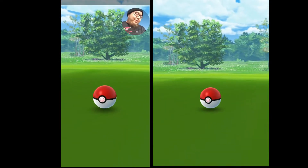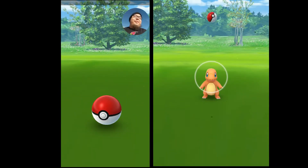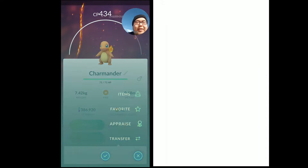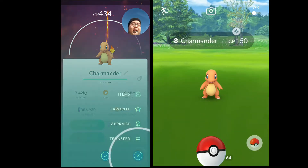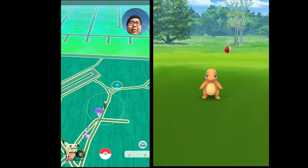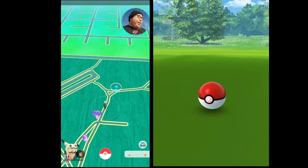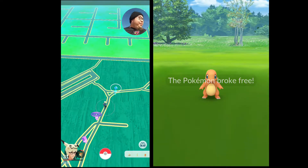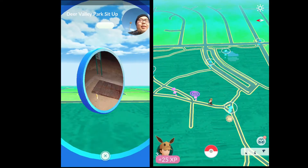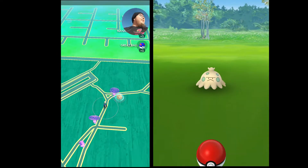I got Charmander right in his head! You got him in his head? Yeah, nice. Let's see how strong this guy is — I only have 42 Charmander candies. I'm going to use some Pinap berries. He ran away. What's this Pokémon? It's a Shroomish. Shroomish — is that funny to hear?